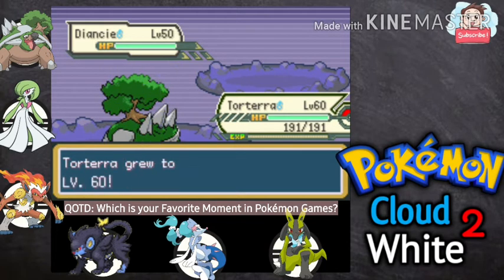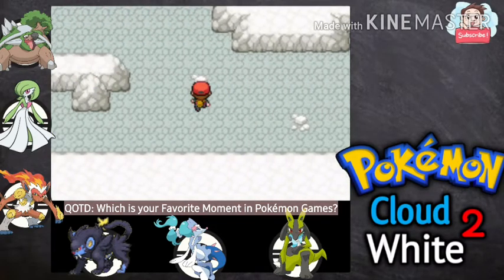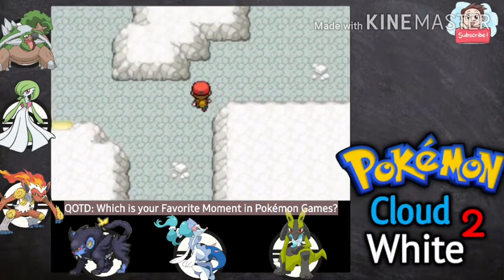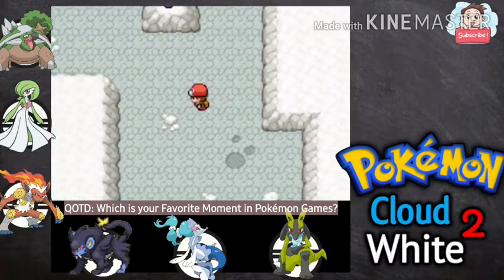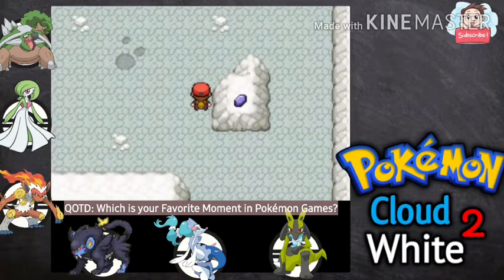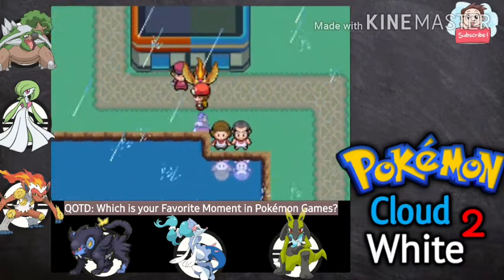What about that Pokeball we bumped into in Sandal District — what legendary is that? Okay, at least we got one legendary here. Let's check further inside... there's nothing else here. There's actually nothing except Diancy, so let's get out of this cave.